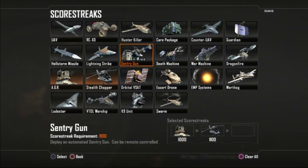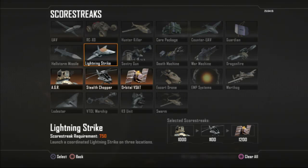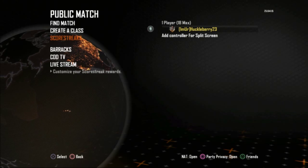Those are my 10 classes — they always change, but I wanted to show you what that looks like. For score streaks, I like to run the AGR, Stealth Chopper, and VSAT. I find those work really well together. Hope you guys enjoyed the video — please like, comment, and subscribe, and have a good day.